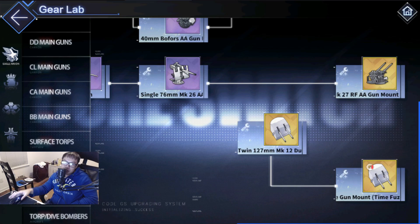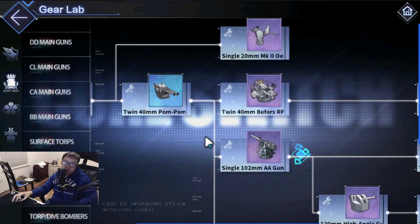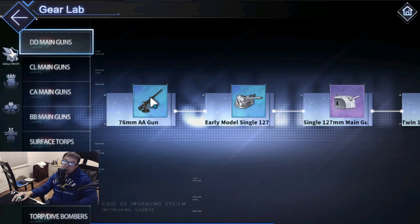Some of these aren't like the best anti-air to begin with. Eagle Union got the 127 DD gun converted into an anti-air gun, and Royal Navy got the Dido AA. We know these guns aren't amazing for anti-air, so it's just an extra step on top of what they already do.